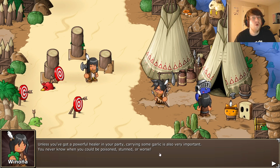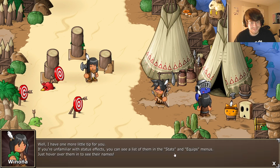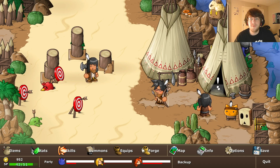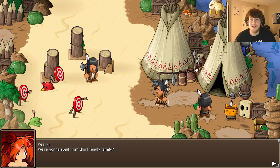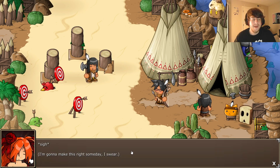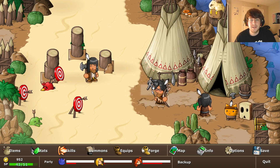Carrying some garlic is also very important - you never know when you can be poisoned, stunned, or worse. There's something in back here - almost missed one. You can steal from this friendly family. I'm sorry Natalie but this is just how the game is played. A gold key - okay so we can remove all those blocks and we got another plate. Let's see what's in here - a chili pepper, nice! We can touch the cat. This is our next little area.